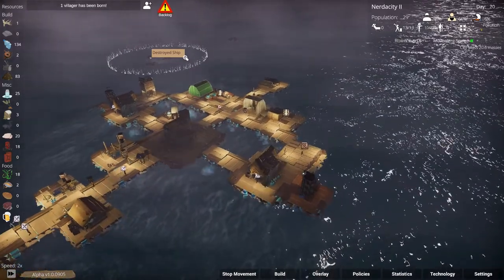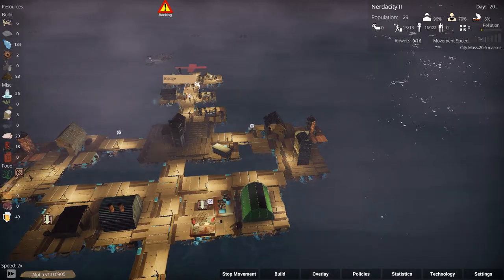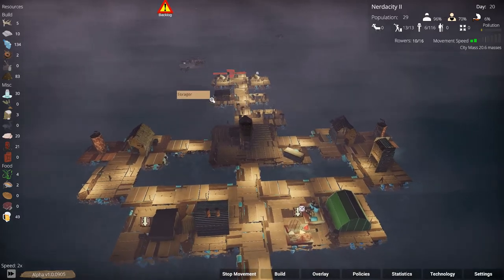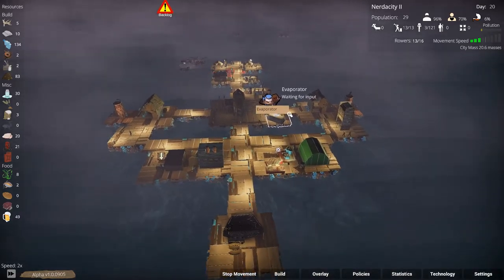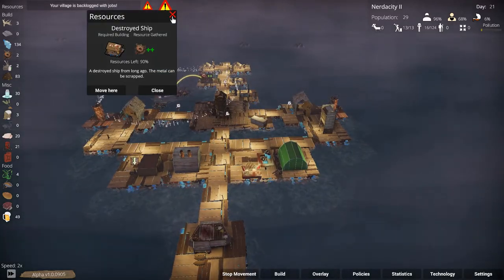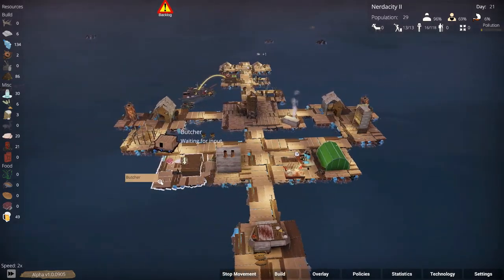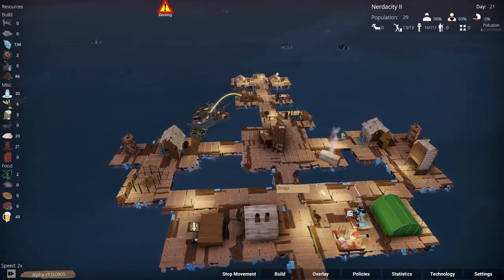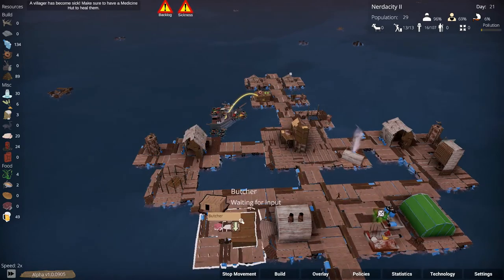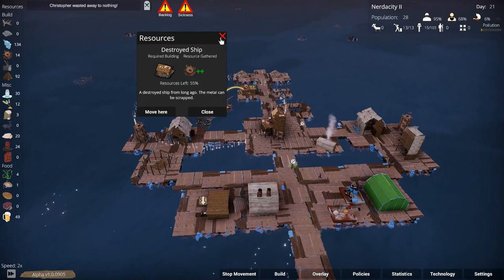Let's turn around here and just come up this way so that we can get that ship. There we go — scavenging the destroyed ship, which will get us metal. Good, we need that. Our mill is almost done and the bakery is being built, very good. The destroyed ship is halfway gone.